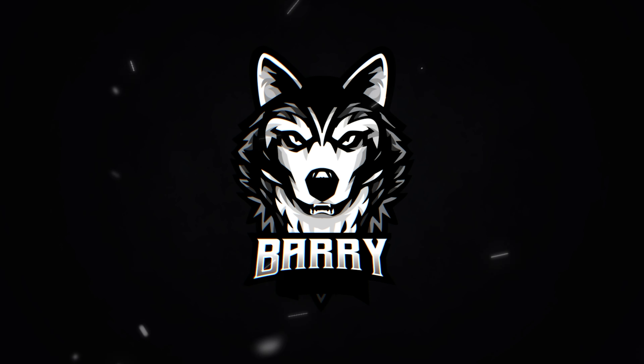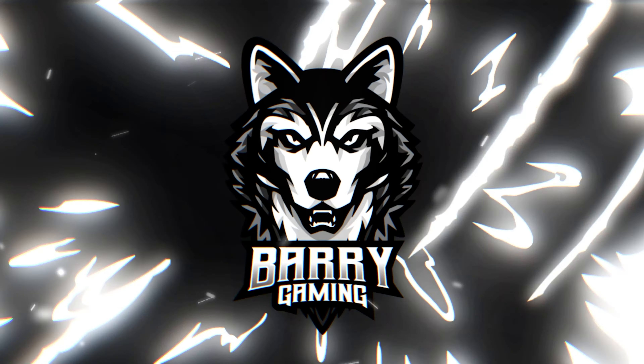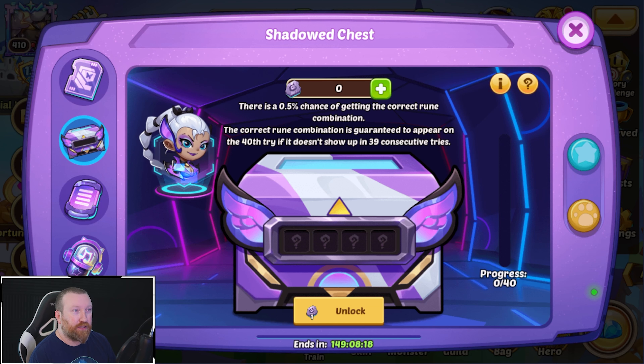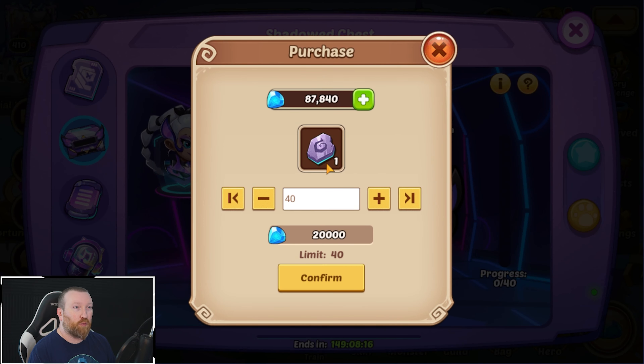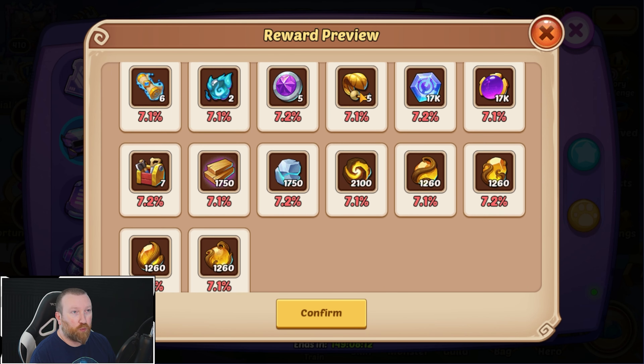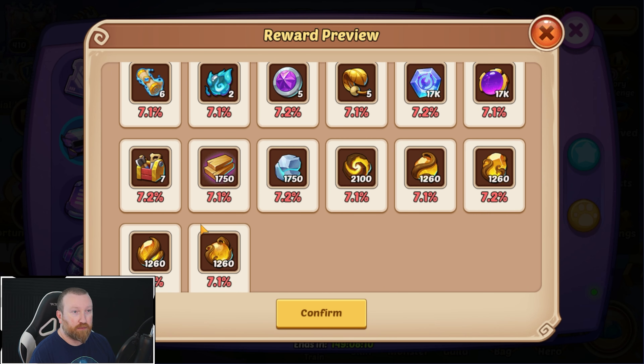You can get lucky really early — even on the 31st try. There is a chance it can happen. We're going to do the whole event on our main account, but on our free-to-play account it might turn out a little different. We'll have to see, but this event is the main focus right now.